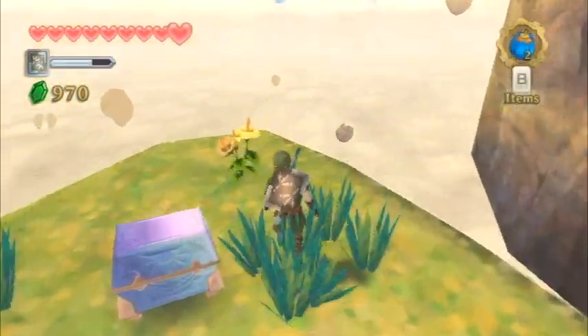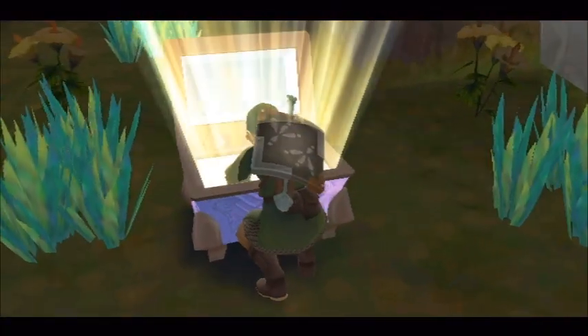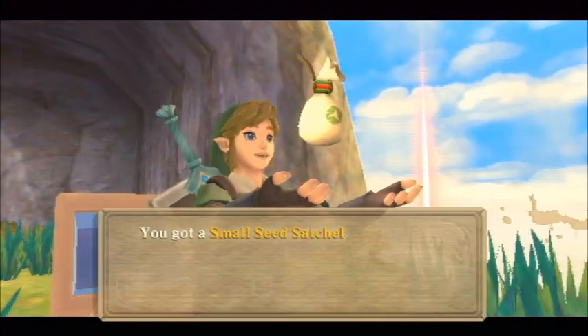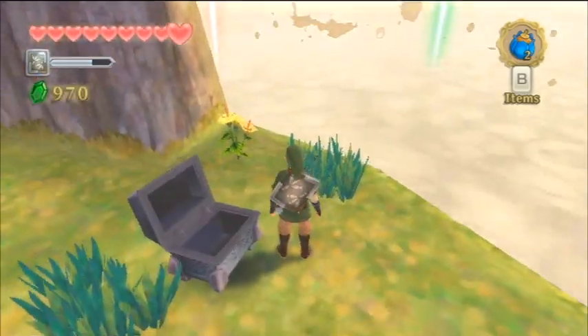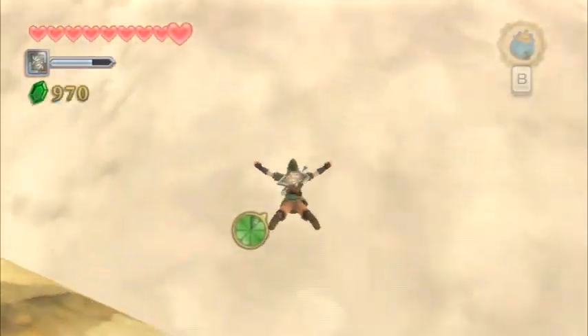So if you were going through the waterfall cave earlier trying to get jelly blobs or monster claws from keese and chuchu, now once you have the treasure medal in your adventure pouch, these treasures will appear so much more frequently. This is a very valuable medal to keep in your adventure pouch pretty much at all times — I don't think I removed it until the very end of the game, and neither should you. The next location is all the way at the west end of the sky — just fly on over and open the goddess treasure chest.